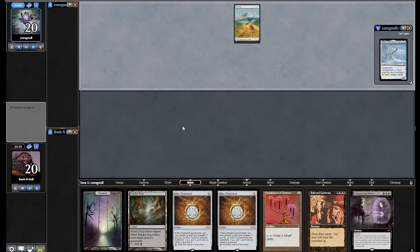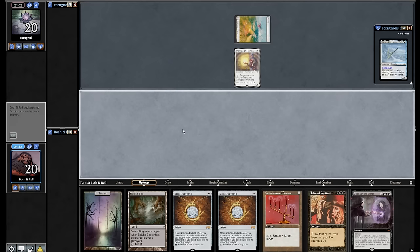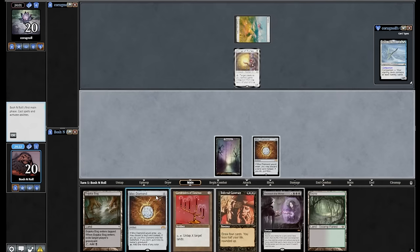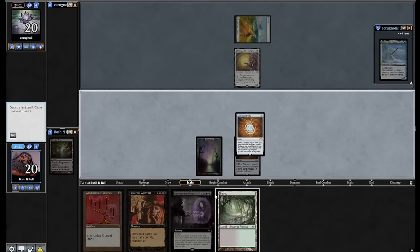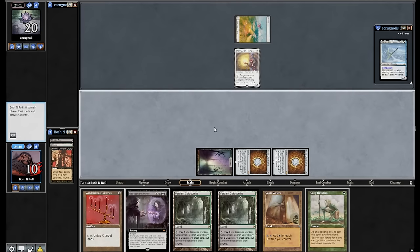Imagine queueing into me and I go turn one double Mox Diamond, Infernal Contract. Can we do it? Any land? Oh baby, all right. We're storming. Mox Diamond, discard Bazaar of Baghdad. Mox Diamond, discard Bayou. Fill me up — zoom, zoom. Take 10, me. Mother of Runes suddenly a real threat, potentially game ending.